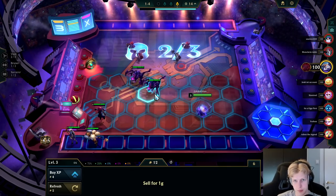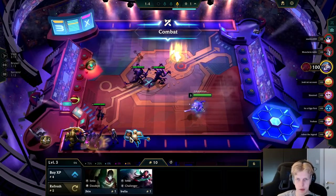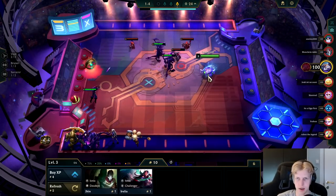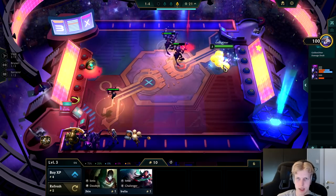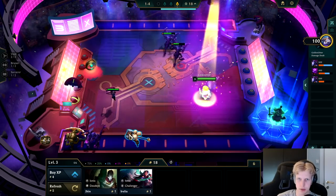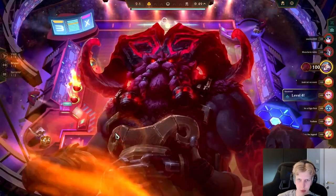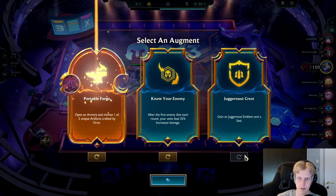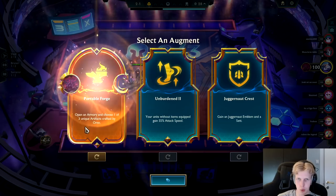Right there I just sold everything, made 10 gold — just get that econ stacking already. It's pretty nice if you get the Showstopper early as well. If you get the Showstopper, you can start stacking kills on those minions so it gets more health, because every kill it gets more health.